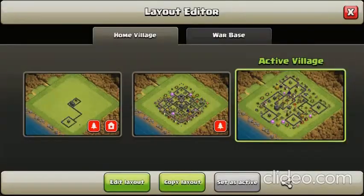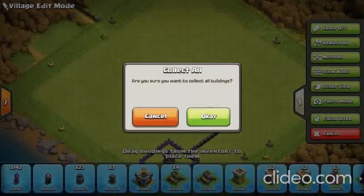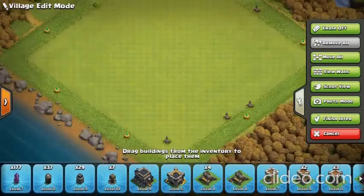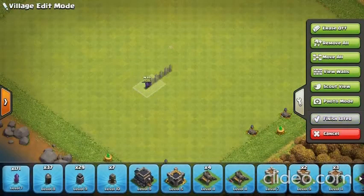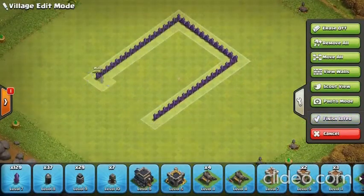Let's go in here and remove all this. So the real way to defend against queen charges is to stop the wall breakers from ripping up the walls, and there are a few ways of doing that. Let me just build something over here — we're going to build a rectangle of walls here.